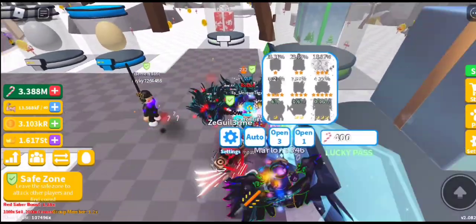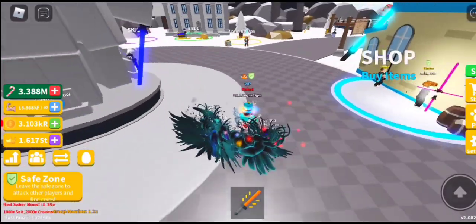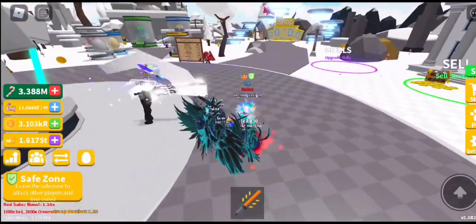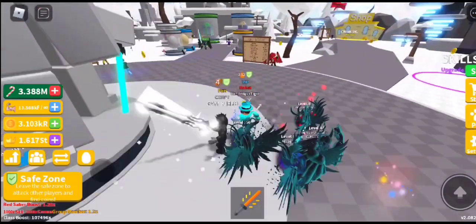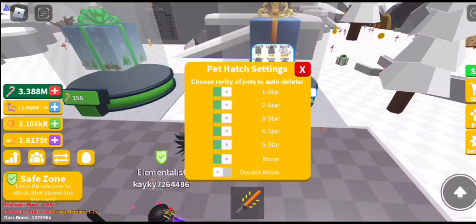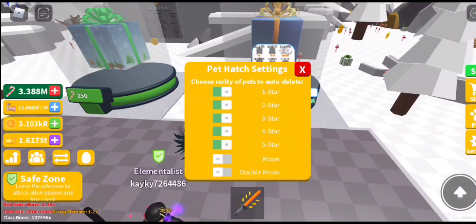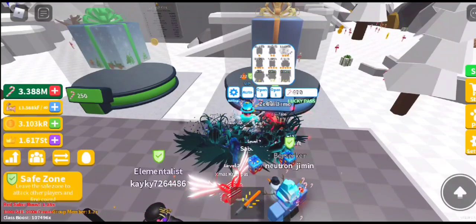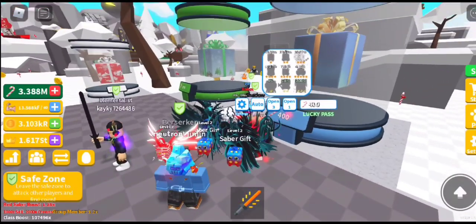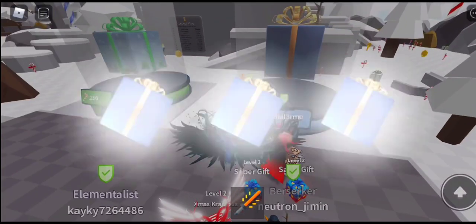We have new pets — I don't know what the double moon and triple moon look like yet, but I guess we'll find out. No new island, maybe new sabers but I can't check that, no new auras, no new skills. I'll open the egg and show you. I'm going to keep the moon pets since they're starting to be quite OP — I've seen people using void moon — so if I hatch one that would be a good giveaway pet.